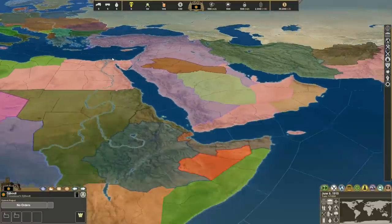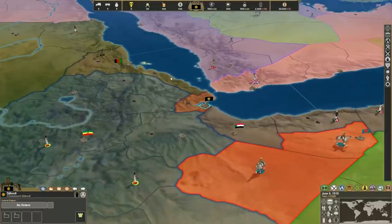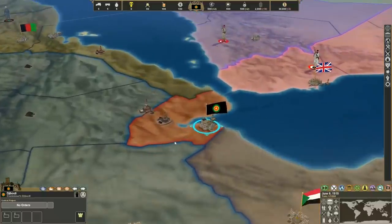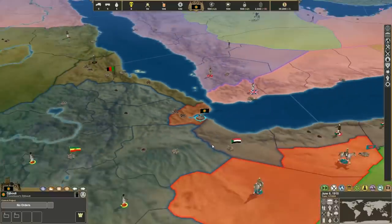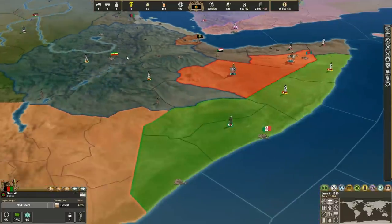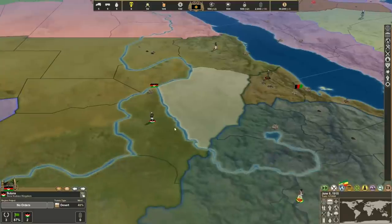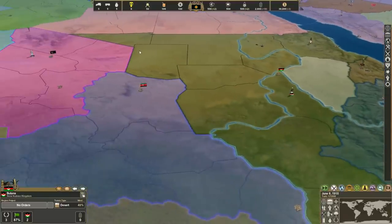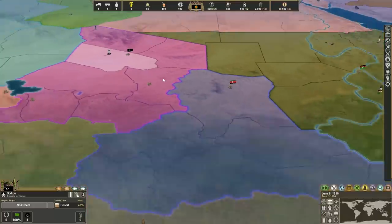We're going to start out with me just talking about some of the additional countries that have been put into Making History: The Great War. First off, obviously Djibouti has been added in — and you like that little flag there, I managed to find that one. Then you've got Somalia, Eritrea, and we also added in the new Nubian Kingdom, as I'm calling it. Very unoriginal, I'm aware. And then the Emirate of Kudai, another country that has been created in Africa.